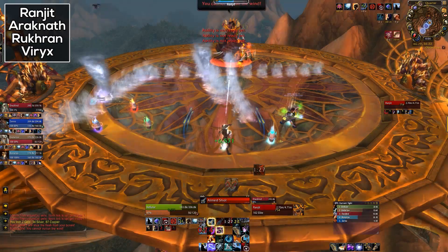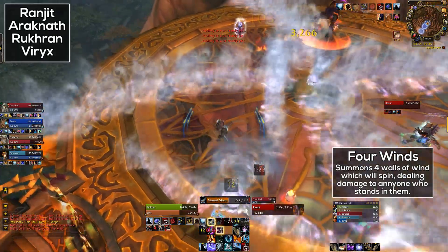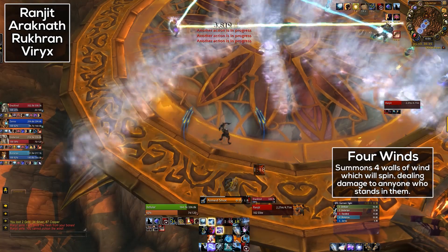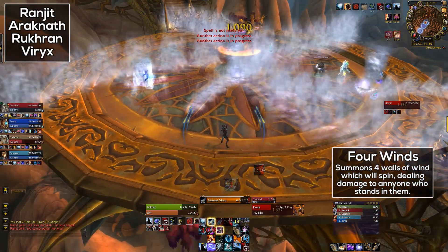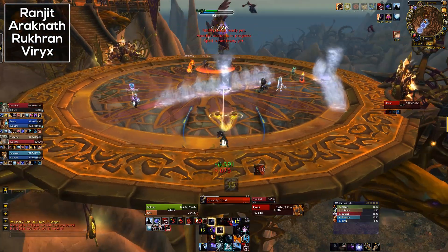Now his main ability — the big scary one — is Four Winds. This basically creates four walls of wind which start from the center of the room and span around its whole radius. These then spin around in a circle, causing heavy damage to anyone who touches them. So just keep moving and keep your eyes open for things like the wind walls and the lens flares.